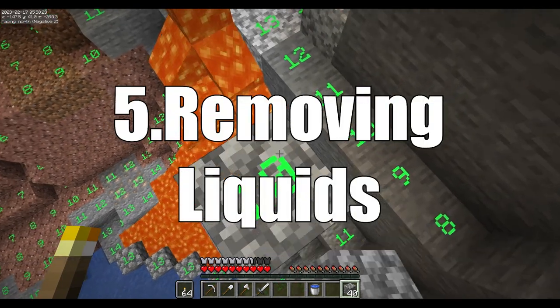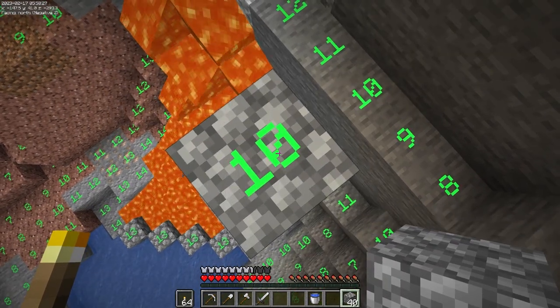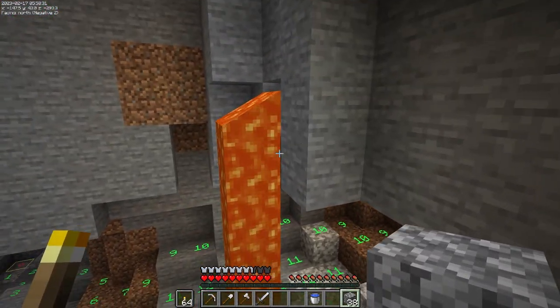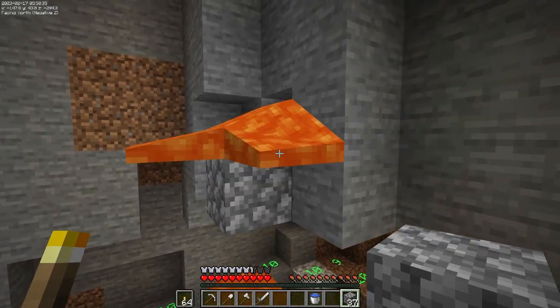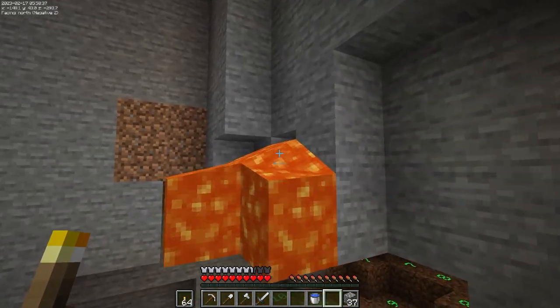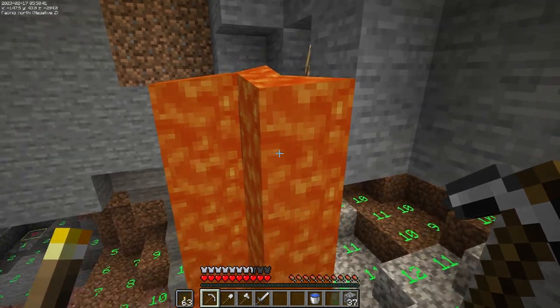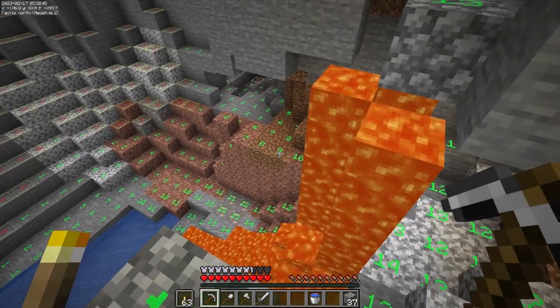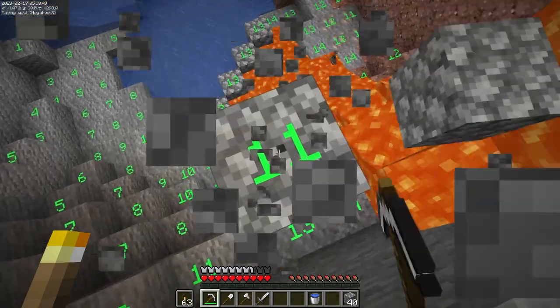Number five: removing liquids. As stated in tip three, torches will displace a liquid block. That means you can remove a block of water or even lava. It can come in handy while exploring if you need to get rid of the source of a pesky water flow without reaching into your inventory for a block. You also don't need to worry about misplacing a block and altering the flow of lava if you're using torches.